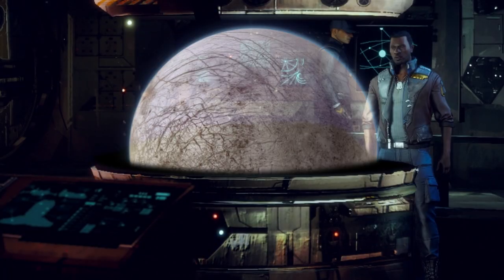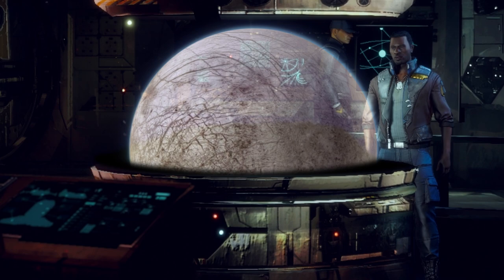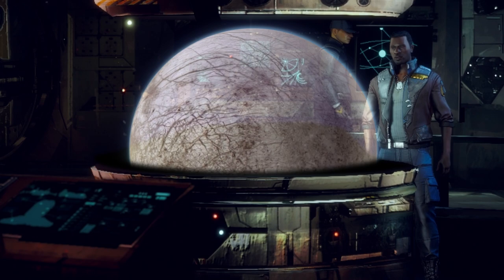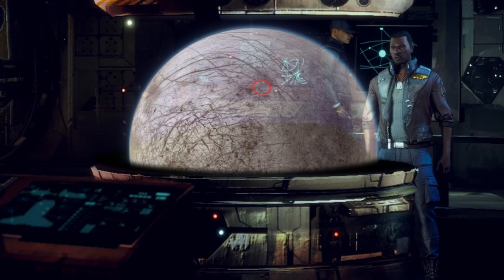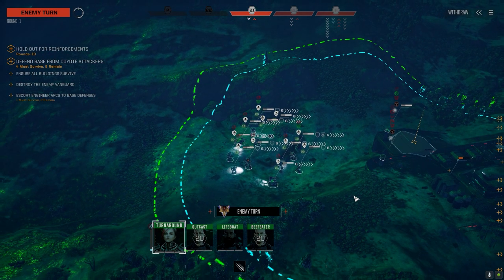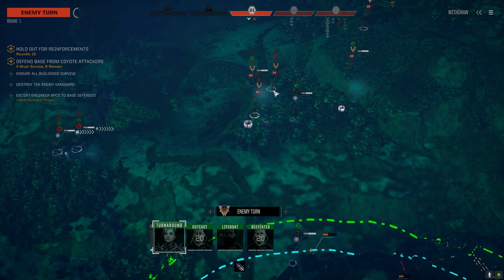Hey everybody, welcome back to the channel and another episode of the Battle for Astrakazi. The first static defense captured a clan base out on Astrakazi 6, and as they started loading up all of the supplies onto our dropships for shuttle back to Astrakazi 3, they were attacked by the rest of the clan force that we didn't know existed. So our dropships have just taken off the first load of supplies, and coming over the hill is a clan unit preparing to attack us. I have no idea what's here though.